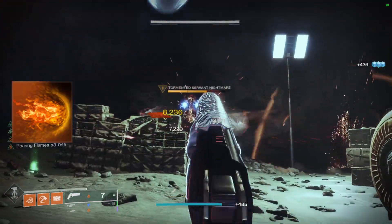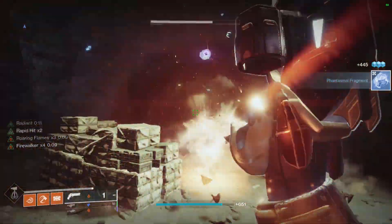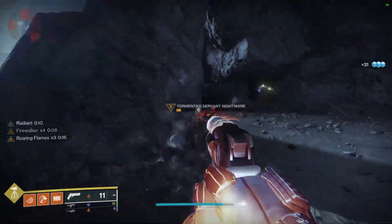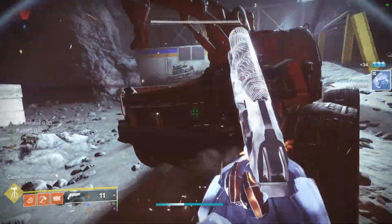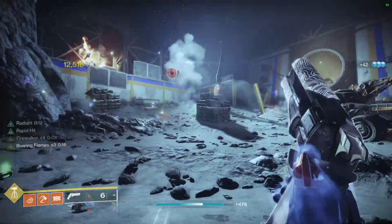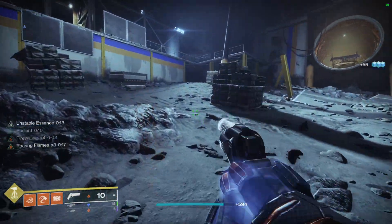As for our fragments, we're using Ember of Torches, Ember of Empyrean, Ember of Eruption, and Ember of Blistering. Literally all of our fragments are really important for this build. Ember of Torches is going to allow us to become radiant, which is really important. Ember of Empyrean is going to allow us to extend the duration of radiant and restoration upon getting a solar weapon final blow. Ember of Eruption is going to increase the damage and size of the ignitions — this is an ignition build — and getting an ignition final blow is going to grant us grenade energy.